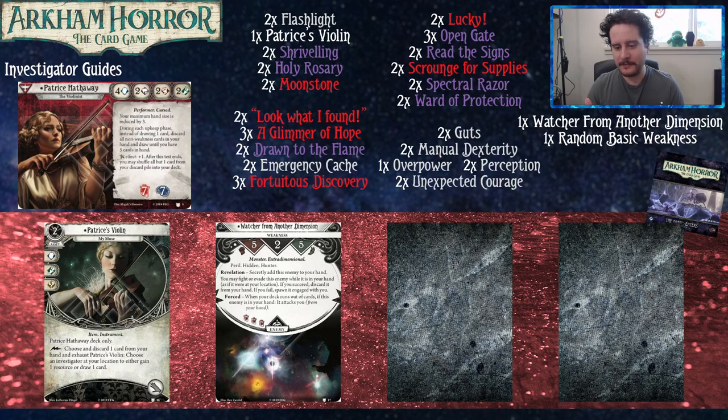Patrice's Violin is particularly important because inevitably, when you're drawing five new cards every turn, you're going to have cards that don't do what you want that turn. She lets you get some use out of those. With Patrice, when you look at your hand and you can't play a card, you just have to say 'I'll see you later.' Most investigators can be reactive, but with Patrice you have to be active — always looking at your cards and asking: can I use this to help myself or another player in a test?